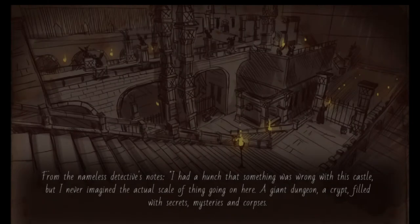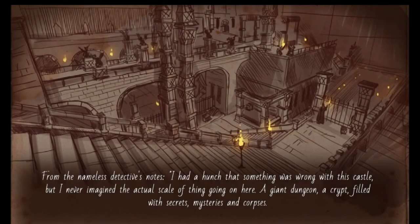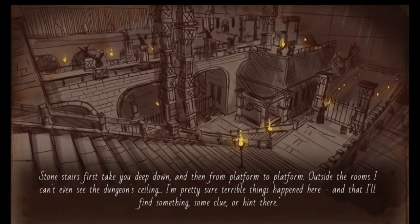From the nameless detective's notes: I had a hunch that something was wrong with this castle, but I never imagined the actual scale of things going on here — a giant dungeon crypt filled with secrets, mysteries, and corpses. Stone stairs first take you deep down, and then from platform to platform. Outside the rooms I can't even see the dungeon ceiling. I'm pretty sure terrible things happen here, and I need to find some clue or hint.